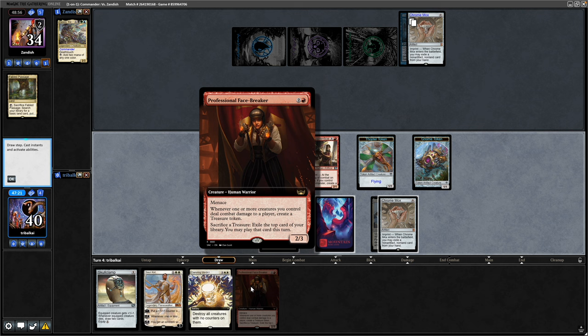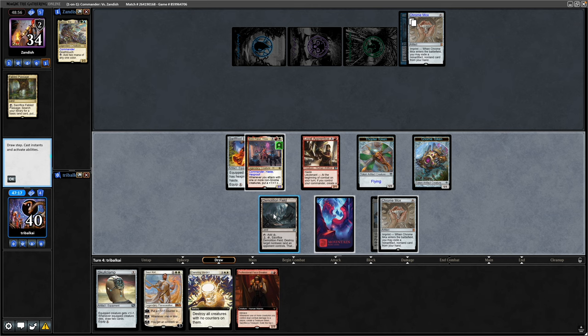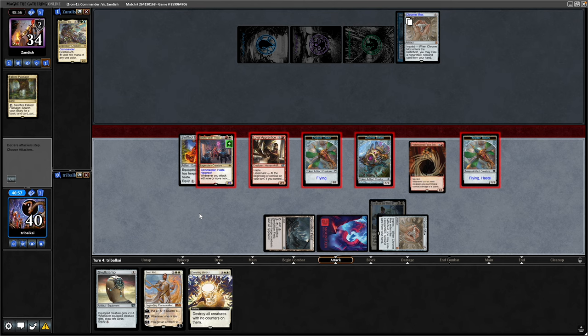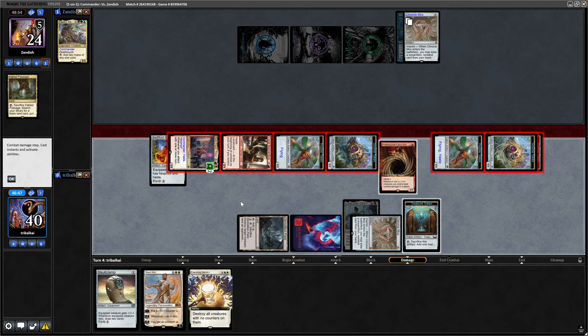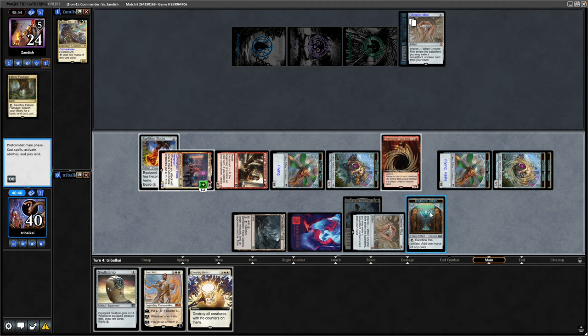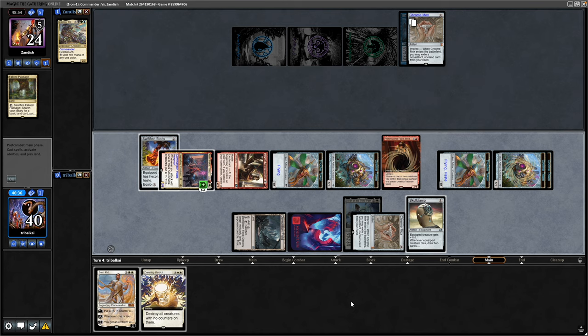Not getting into another White Manor. We could go Professional Facebreaker — this triggers on any creatures hitting. I think we're fine to get that down here and then we can Clamp. This might bait some Counter Magic from our opponent as well. I'm swinging with everything now. Sometimes players will throw in a Snap Mage just to block something like a Loyal Apprentice, which is going to generate a lot of value this game. We create a Treasure Token with the Professional Facebreaker and get another couple of Golems.